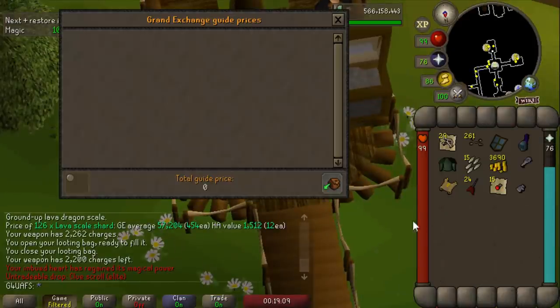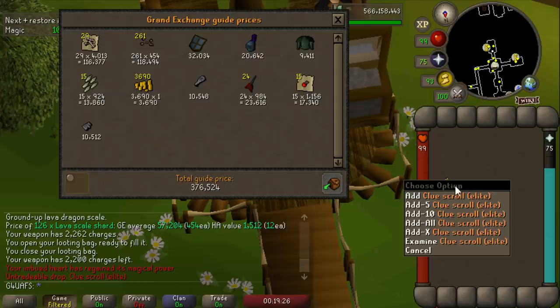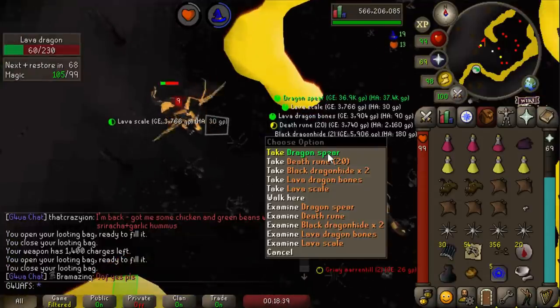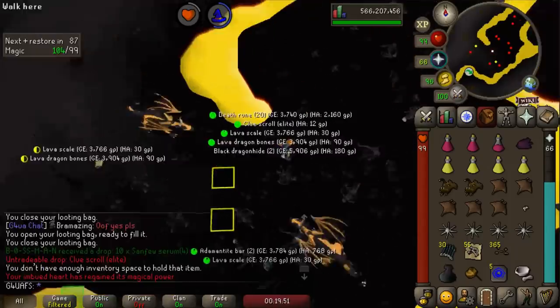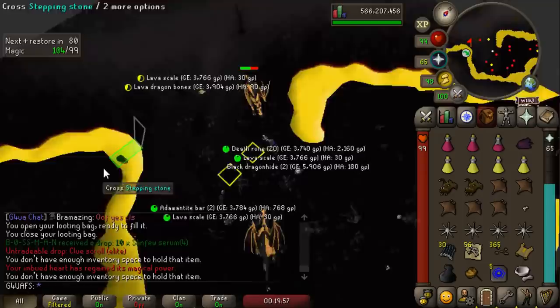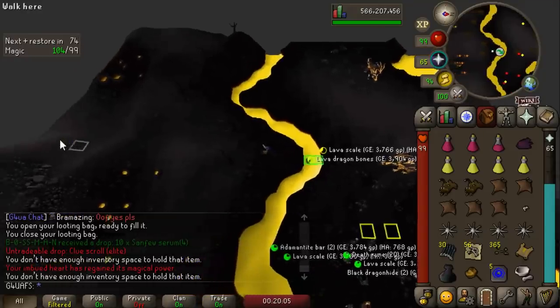Here's the loot from our 15-minute trip at Lava Dragons: just under 400k, most coming from noted lava dragon bones and lava scale shards. I could see this being about 1.5 million an hour. We also got a Dragon Spear, which I think is still really rare. Then — yes! — there's the second clue. I'm so happy I didn't go very dry here. Making it out of the Wilderness safely, we now have five elite caskets ready to go.